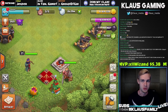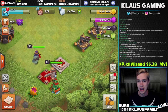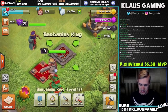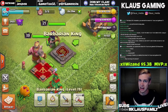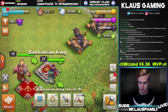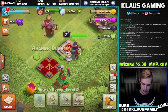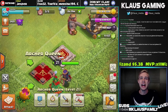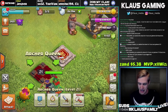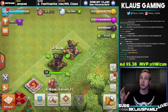On my Town Hall 9 upgrade guide, I mentioned that I recommend maxing X-bows once your heroes are 20-20, so 40 hero levels combined. As you can see, this King is level 19 — not quite where we're supposed to be. However, our Queen is level 21: 19 plus 21 is 40. It works out. So we're going to upgrade these X-bows — or at least one of them — today. We're maxing X-bows. This is a big deal.